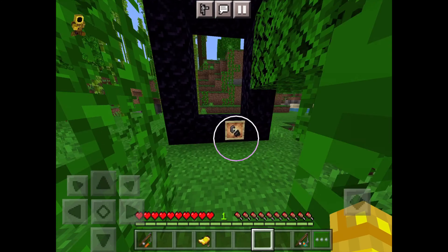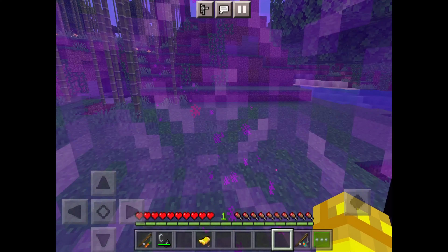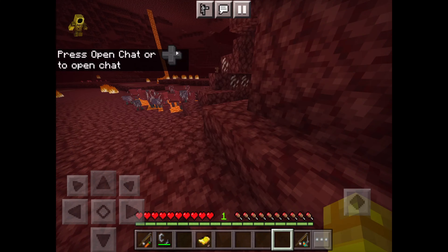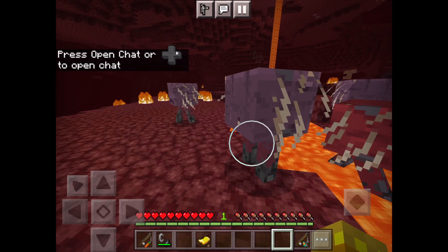I'm going to go to the Nether and we're gonna look at the strider. I also didn't just change the textures — I changed the loading screen tips, as you can see on screen right now. 'Please subscribe to Golden Saddle on YouTube.' 'You should subscribe to Golden Saddle on YouTube.' And 'Taming a skeleton horse doesn't require a golden saddle — sad face.' That took me a while to get those screenshots since I had to keep entering and exiting the world.